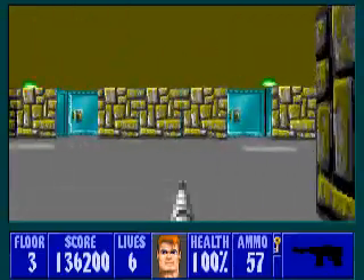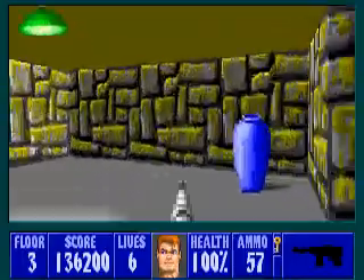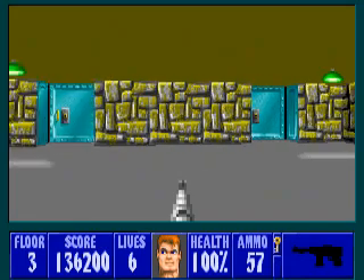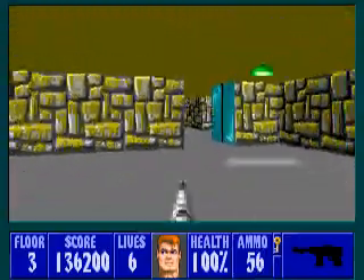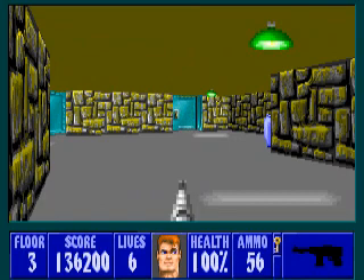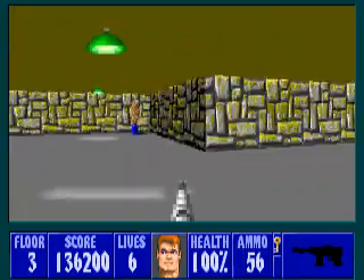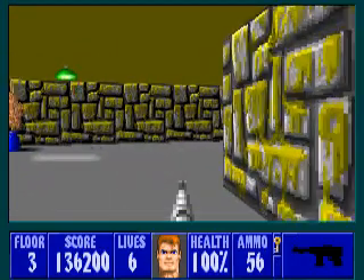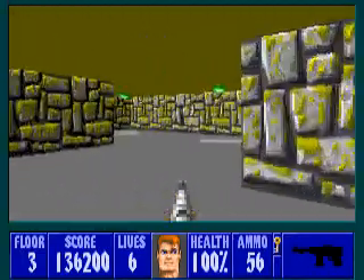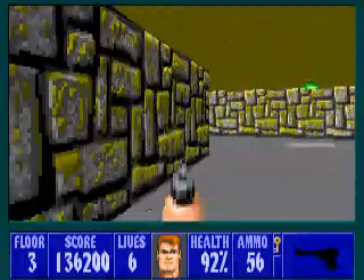No guards? Okay, that's a bit strange — no guards in these rooms. I'm starting to feel unsettled. You know, in the first floor there were zombies, so I'm going to guess there's a zombie in this room. So I'm going to shoot. Hello? No zombies — I'm starting to feel very very unsettled here. The fact that nobody has come through here... I'm kind of scared to open that door.